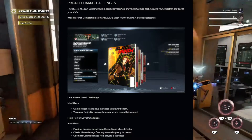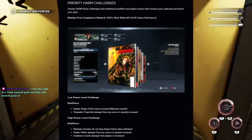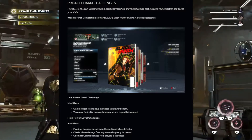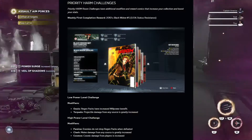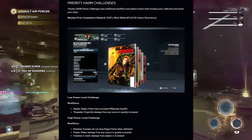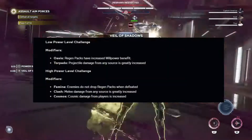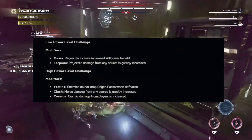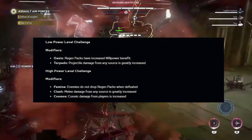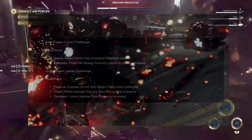Next we have the priority Harm challenges. Priority Harm Room challenges have additional modifiers and reward comics that increase your collection and boost your stats — those passive stats are lovely, make sure you're paying attention to those. Your first weekly completion reward is the 2010s Black Widow number five, which gives you 0.5% status resistance. The low power level challenge has modifiers Oasis and Torpedo, and the high power level challenge has modifiers Famine, Clash, and Cosmos.